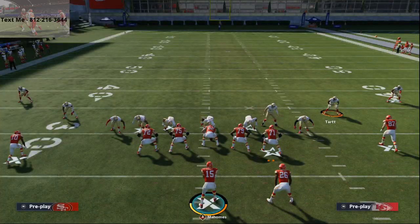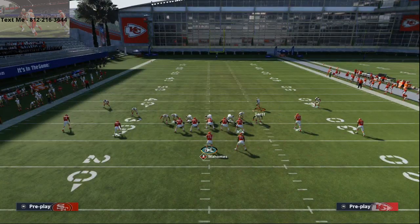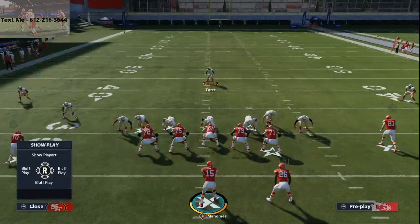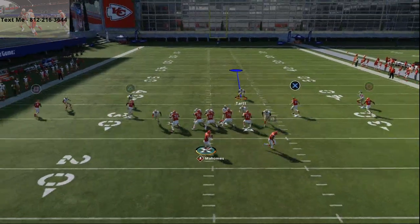So there's a quick blitz to get you guys started this year — 3-4 bear, pinch buck O. All you're going to do is come out and globally blitz everybody. If you want to send it from zone, put pinch dog 3 in your audibles and audible to pinch dog 3. Globally blitz all your linebackers down, press coverage, pinch your line — and you are going to be getting some significant pressure at the quarterback.